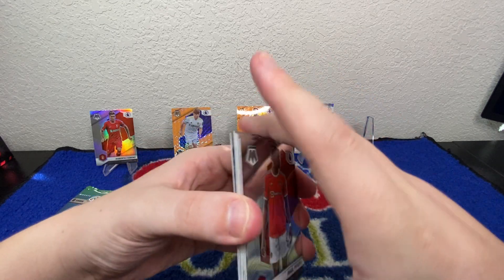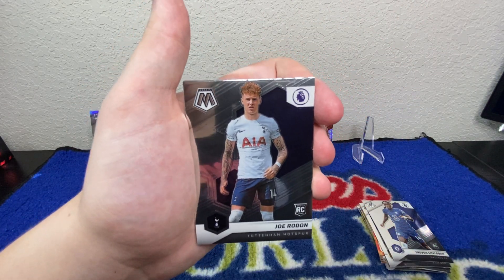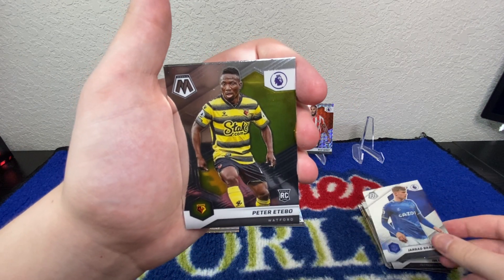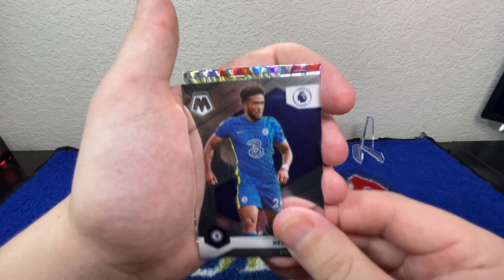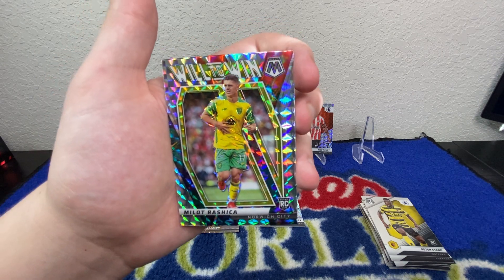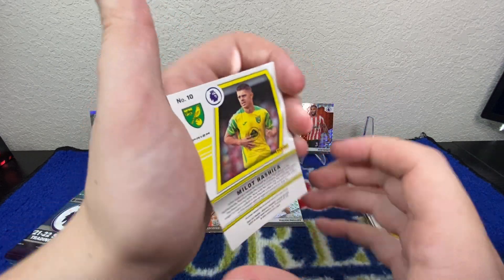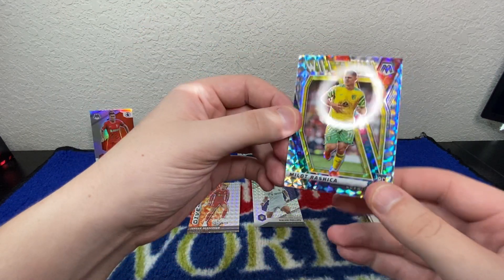Next pack — we're getting a lot of duplicates. Another Paul Pogba to start, another rookie Joe Rodon, Jarrad Branthwaite, Peter Etebo rookie, Reece James for Chelsea, and we've got a rookie Milot Rashica Will to Win insert — really cool looking card, so many colors coming off that one. Sweet pull right there.